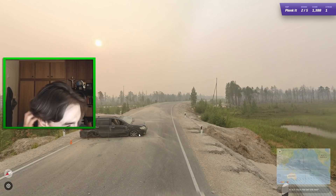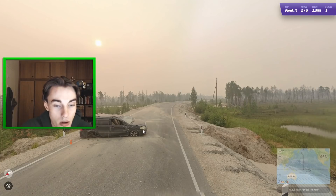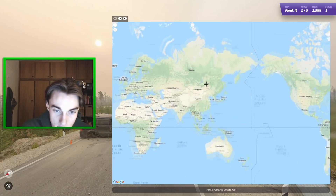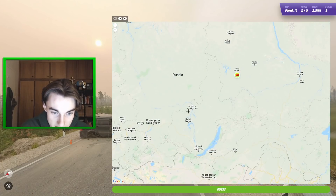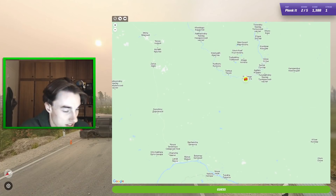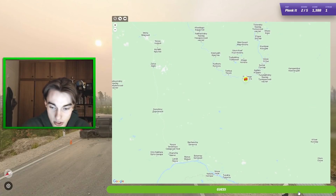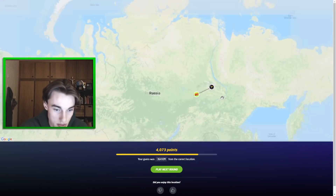Here we have an abandoned car — super interesting — with a fan and bottle next to it. This is some bushfire coverage out in Russia, surprisingly. I feel like it's out between Yakutsk and somewhere out here that you get this bushfire coverage. These bars are Russian, so we know it's going to be there. Gen 4 is new as well. We ended up near Yakutsk — a good guess, good little meta.